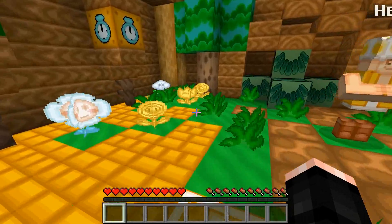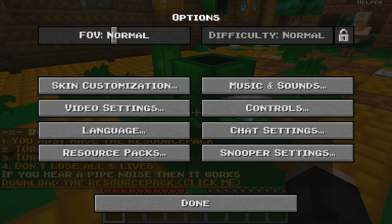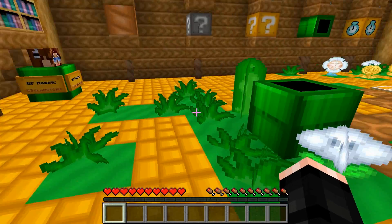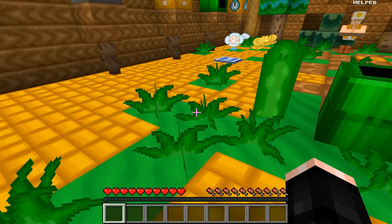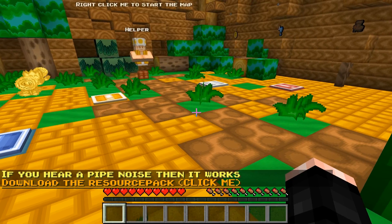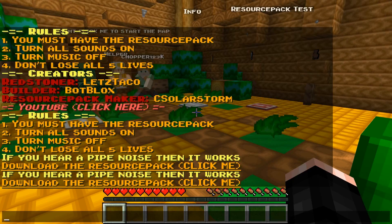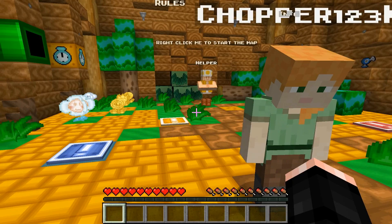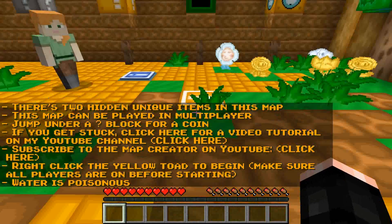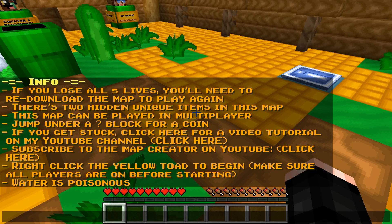Looking at the rules: turn all sounds on, turn the music off — okay, done. We can't run, and we shouldn't lose all five lives. There's a resource pack test. If you lose all five lives you need to redownload the map and play again.